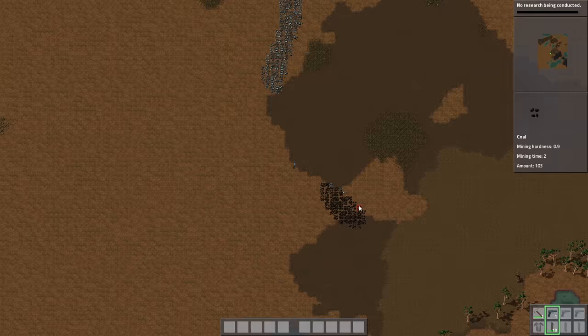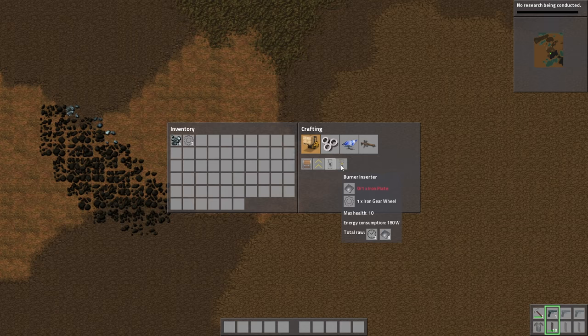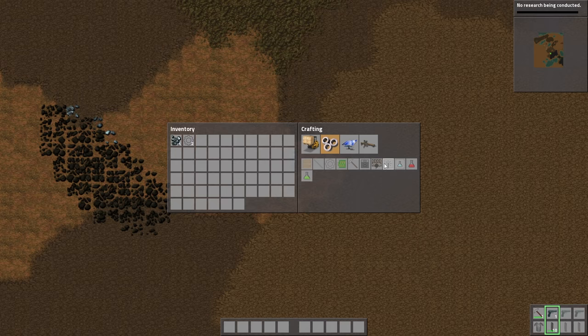So what can we craft? Wooden chest, transport belt, burner inserter, inserter, wood, iron stick, stone furnace — we need this — burner mining drill, we also need that, electric mining drill, lab. This is the lab. Awful.